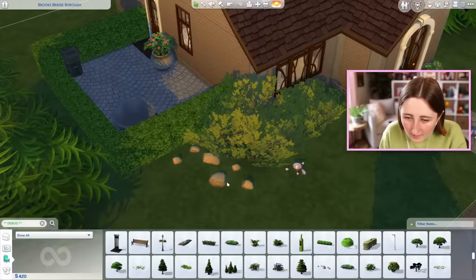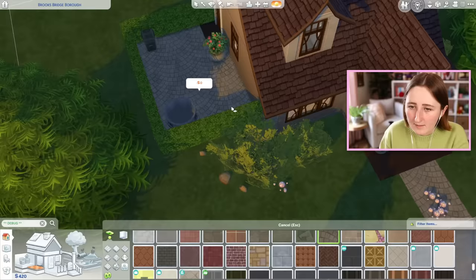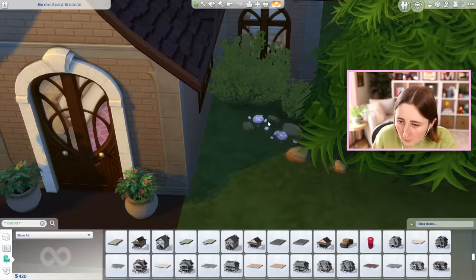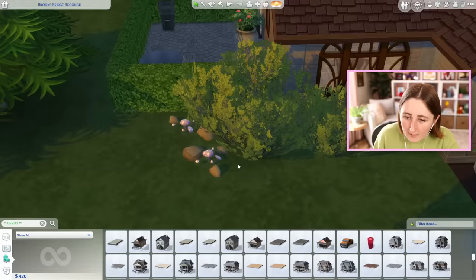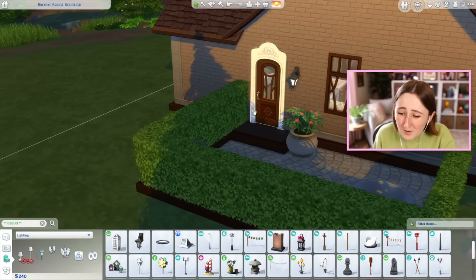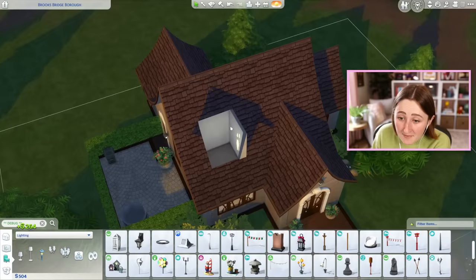These little rocks kind of match the color of the bricks — actually they don't, maybe I could do a more brown shade. Oh, that's way better — that's an improvement. Maybe we could just do less — what if we kept it like this? We could hide some of the mushrooms in these rocks and honestly just say the landscaping is done. What if it was kind of simple? It looks more like a starter home like this. I'll put a little light above the door — oh my god, it's 90 simoleons, that is expensive. Can I make this smaller? That actually saved a lot of money.